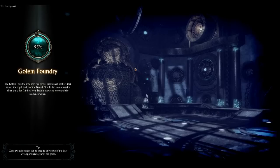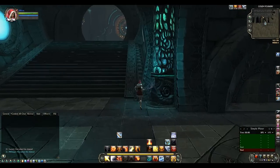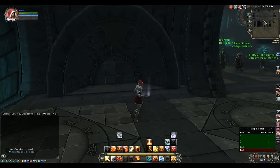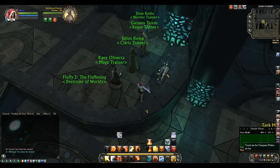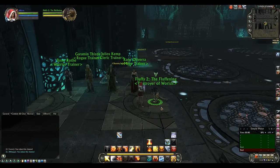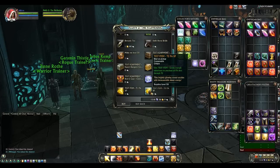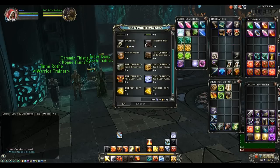In this one you will have the trainers — so the Mage, Rogue, or whatever trainer. You will also have a fluffy vendor, and the main reason for this one is there should be a lever — and yes there is. This lever will give you full conquest points, which is insanely cool. And then if you go to the fluffy vendor, there will be a test item to get all the T2 experience on your PA tree so you can get maxed out PAs as well.